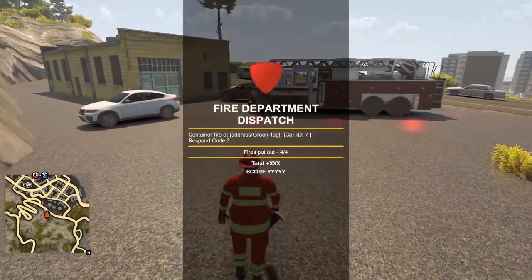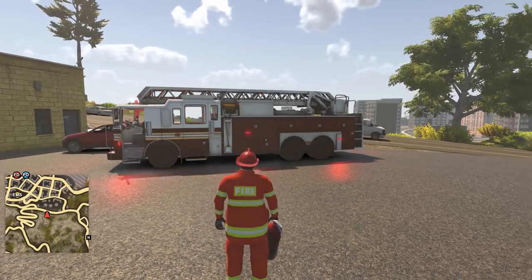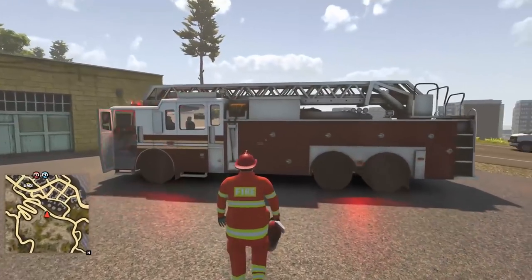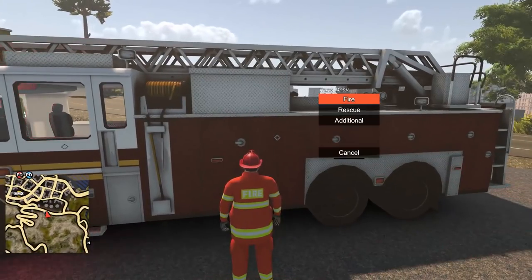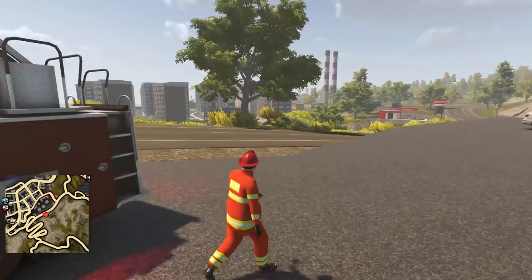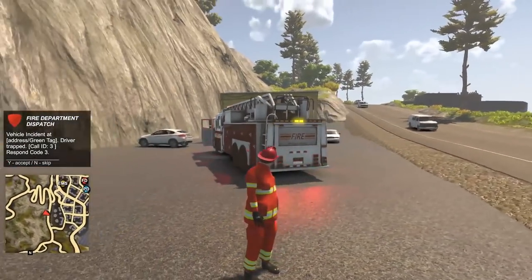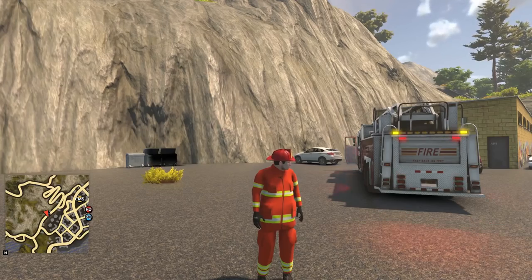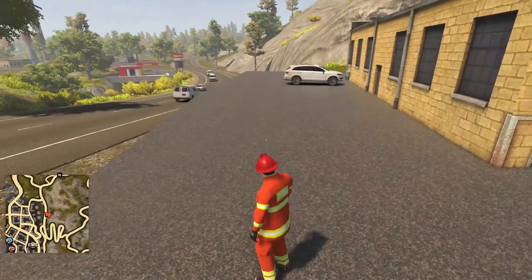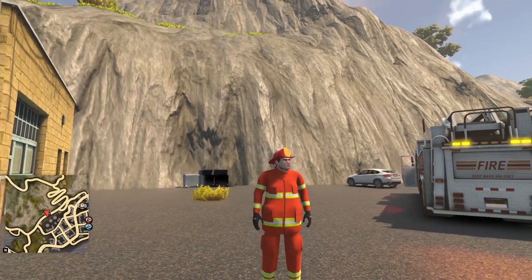Sweet — that was two dumpster fires. I still feel like we missed a building call, but everyone I've responded to has been a repeat. Anyway folks, I think that is going to wrap it up for this episode of Flashing Lights. Hopefully you enjoyed it — really cool to see them updating this quite regularly, and it was nice to have some varied call locations. If you want to see more Flashing Lights, hit that thumbs up button and let me know in the comments — do you want to see multiplayer? I think that could be really fun and maybe goofy. Hope you guys have a great day, we'll see you next time in Flashing Lights.